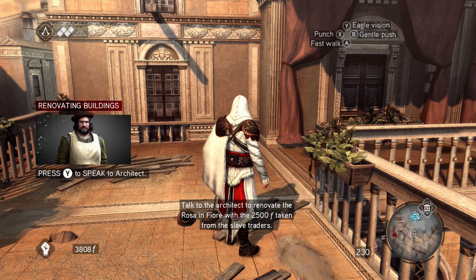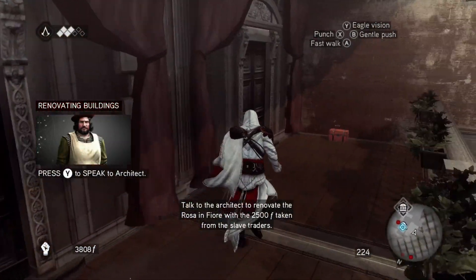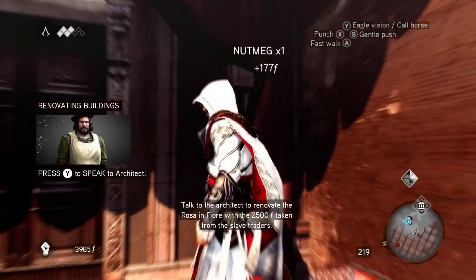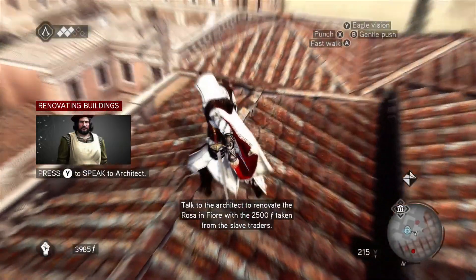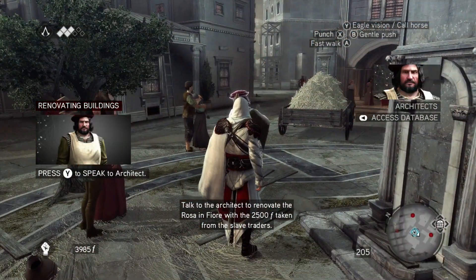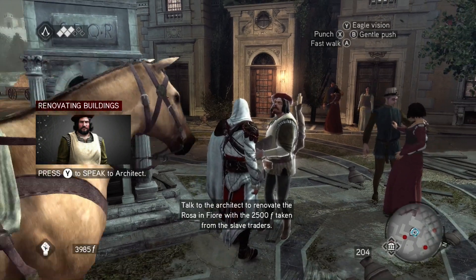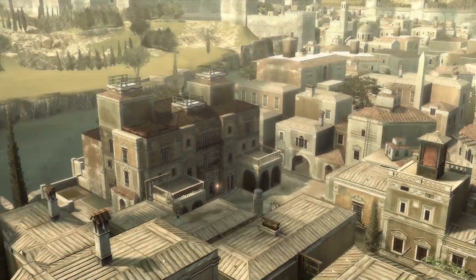Let's speak to the architect. Renovate the Rosa in Fiore with 2,500 taken from the slave traders. Let's go do that. I'll take your money though - yeah ladies, I'm your pimp, I'm taking your money. Let's go find the architect. Oh, and a flag! Alright guys, let's talk to the architect. Renovate the Rosa in Fiore - 2,500 will allow the courtesans to have a more prominent presence in Rome, aiming to fight against the Borgia. Let's upgrade that puppy. A nice piece of work. Adieu!